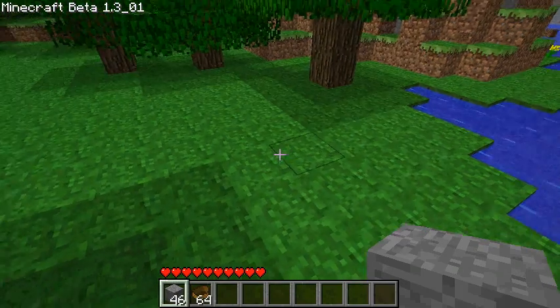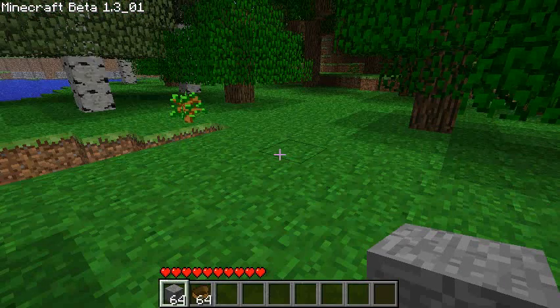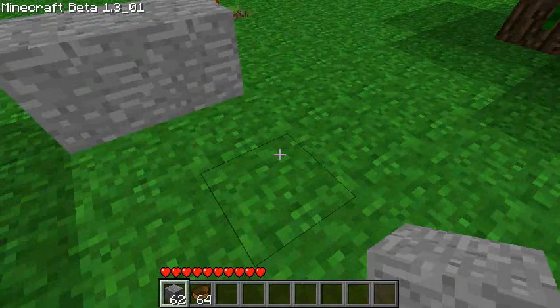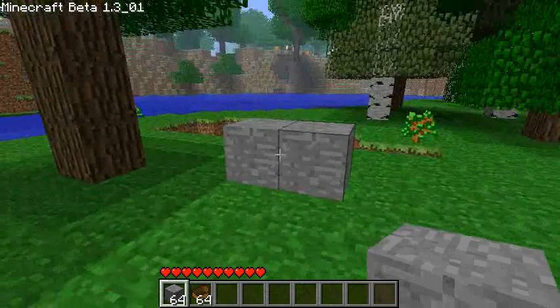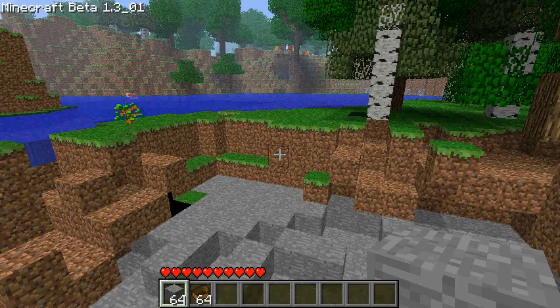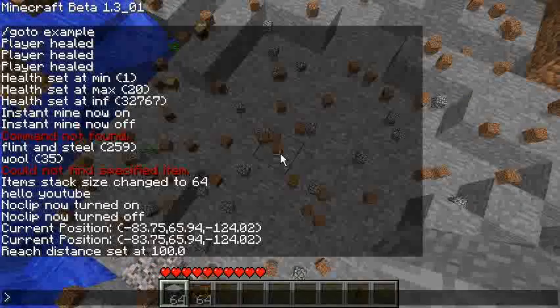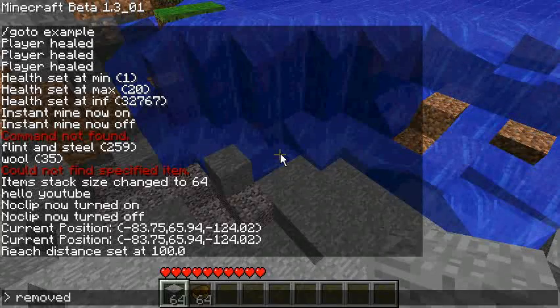'Refill' is next — I've used some stone and if I type 'refill' it goes back to a maximum stack. There's also 'refill all' which refills everything in your inventory. 'Remove drops' is next — use the explode command to make some drops, then type 'remove drops' to clear them. There's also 'remove drops all'.